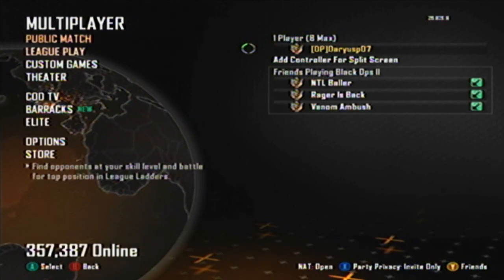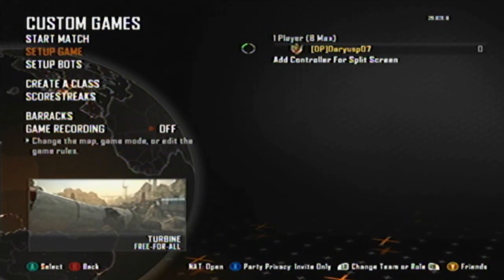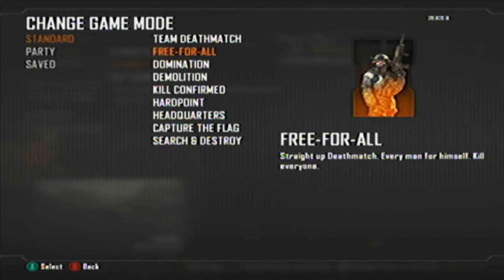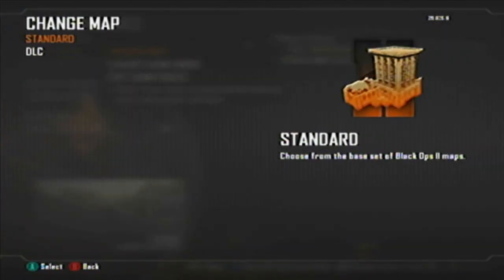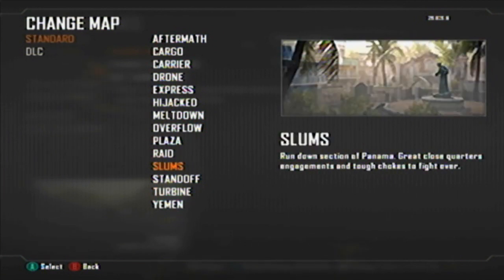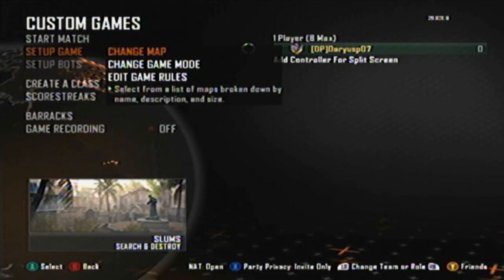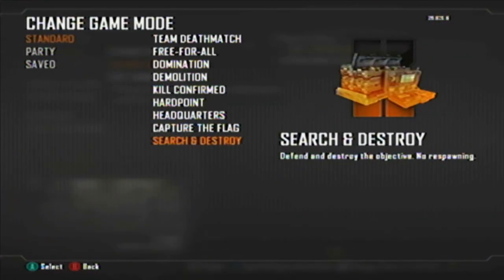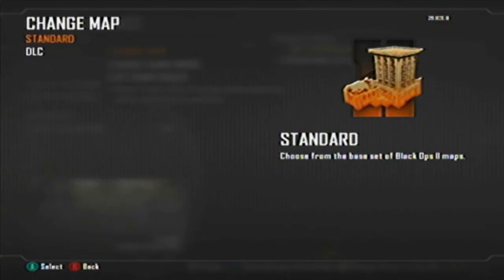Next thing you do, you go into a custom game and you change the map mode. You go to standard and change it to Search and Destroy. You change the map — the map must be on Slums. You must be on Slums in order to do this glitch. Search and Destroy on Slums.